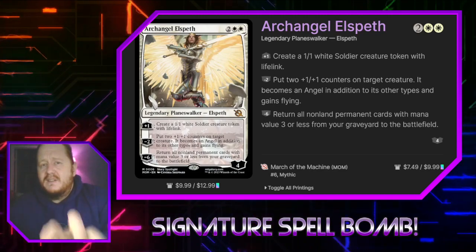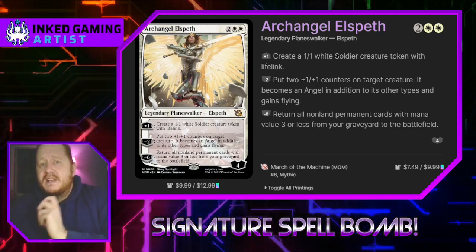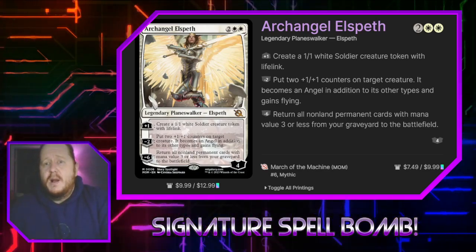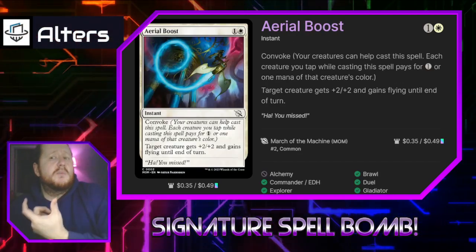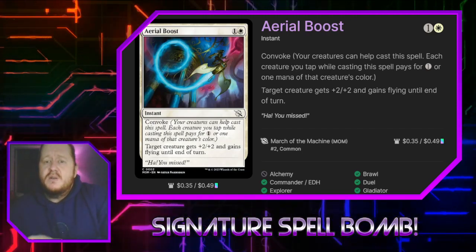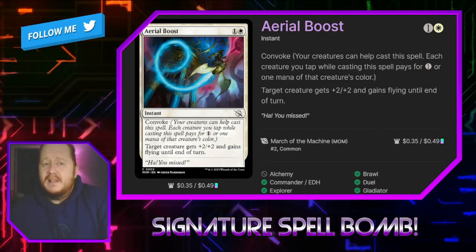I'm going to build with her ultimate in mind and pick cards that let me capitalize on that effect if I ever get her to six. The big trick to getting her there is not using her Make Angels ability unless you have to, but there is a +1/+1 counter strategy in this deck because I love that ability anyway.